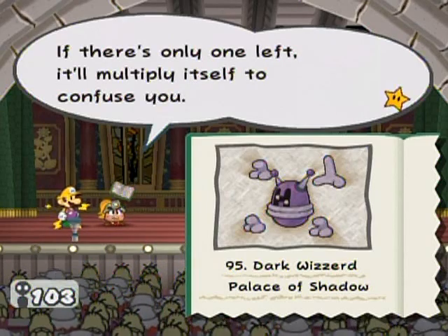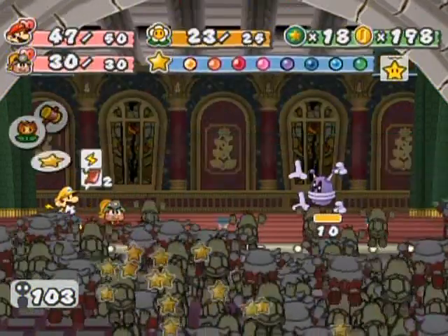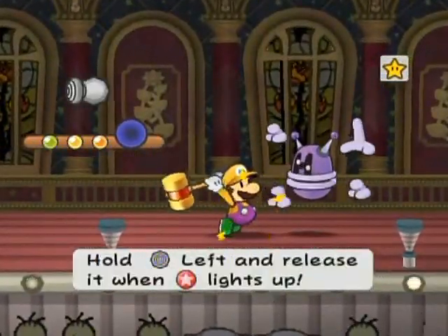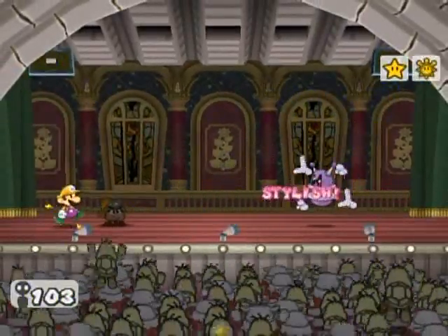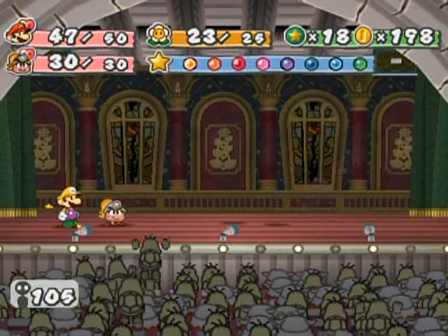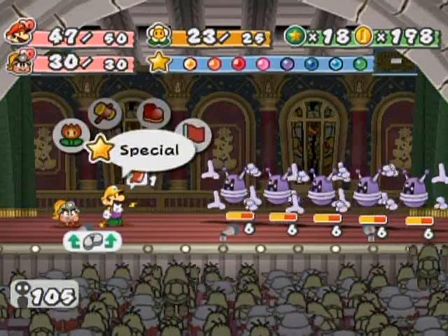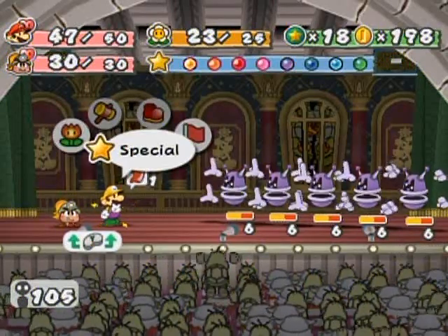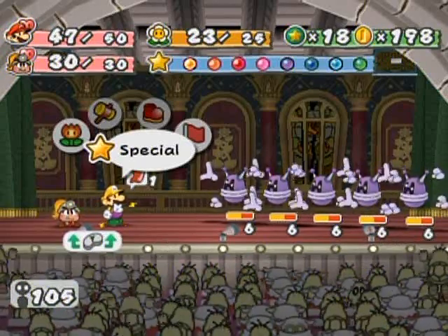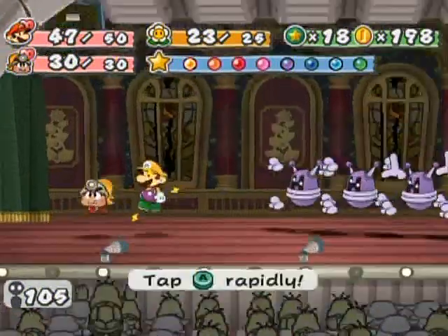If there's only one left, it'll multiply itself to confuse you. I know they look totally goofy — they're actually pretty tough enemies. I'm just going to start off by normal hammering. You might actually want to have the Feeling Fine Badges equipped. I'm tempted to run from this battle just to save myself the star power because a boss is coming up, so I think that's what I'm going to do.